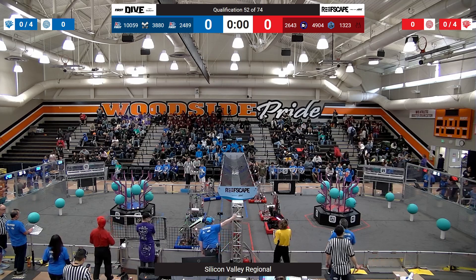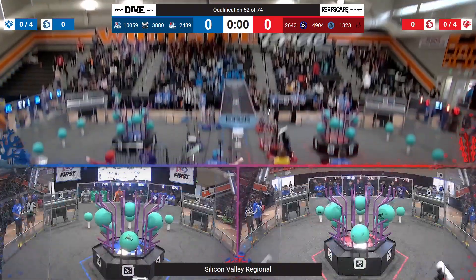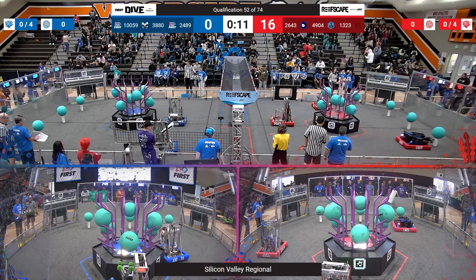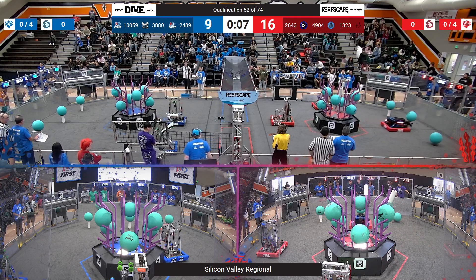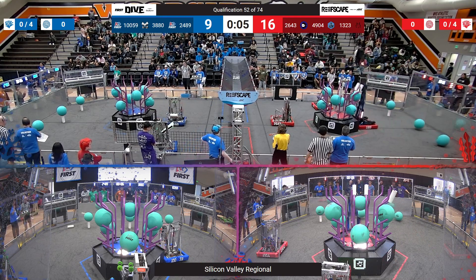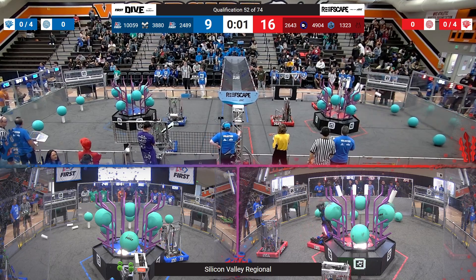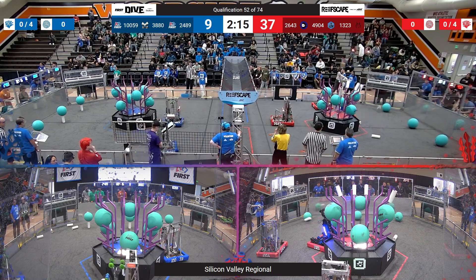Welcome to Qualification 52, your penultimate match of the day. 1323 starts with an L4 coral up high. Every red robot has passed the starting line — they will gain the auto RP. Blue alliance motion has stalled. 1323 puts four L4 corals up by the end of the autonomous period.